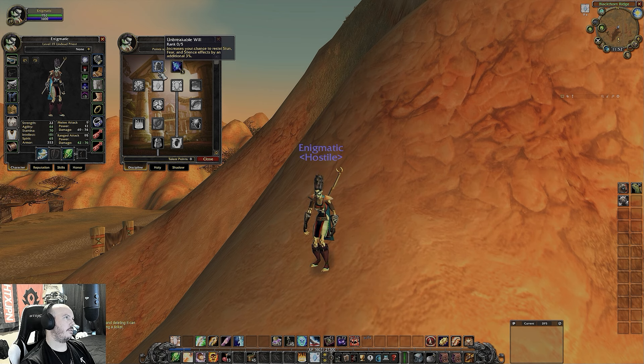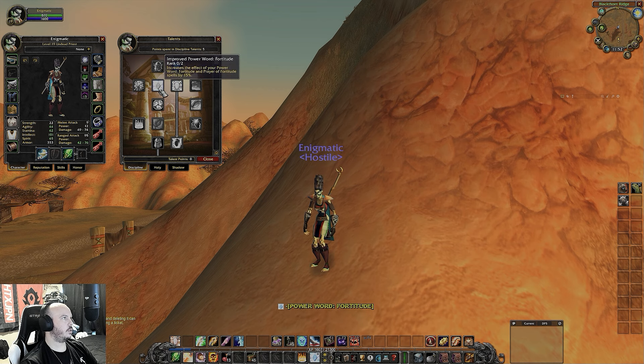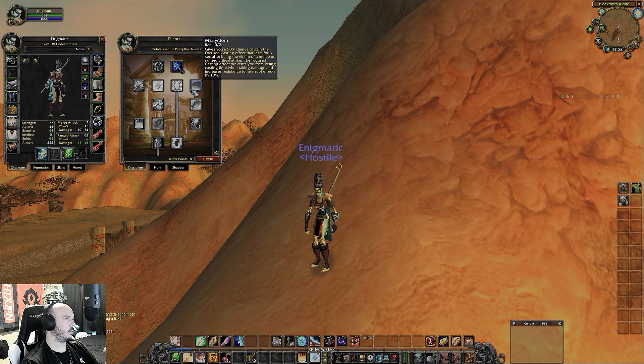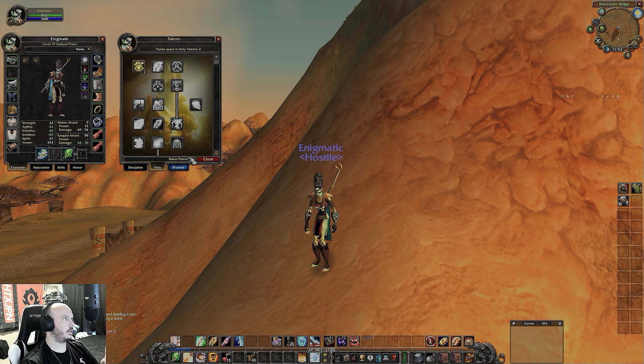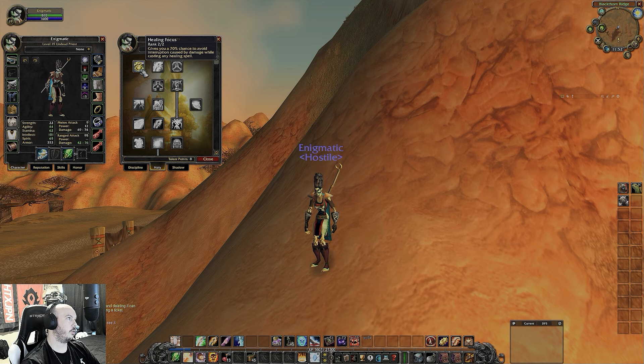So I put 5 points into wand damage. This is an okay one to have if you want, but in my opinion it's not worth the points you'd be giving up to get this. These are all pretty much wasted points — don't even look at those. Two points into healing focus: this is going to help you not get interrupted while you're trying to cast your spells, heal yourself, or heal your friends. 70% chance to not get interrupted — that's incredibly overpowered.